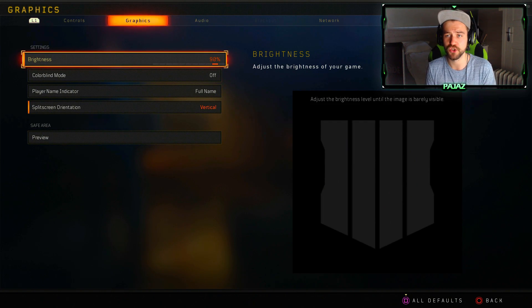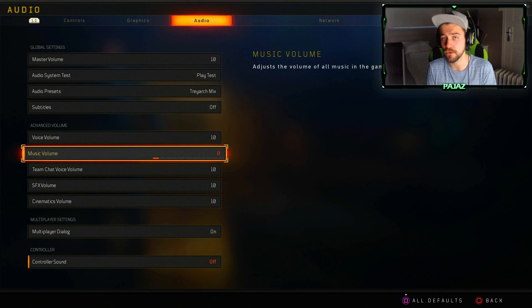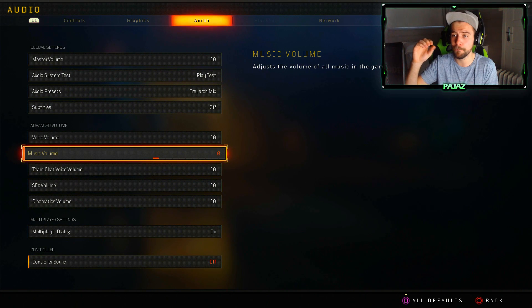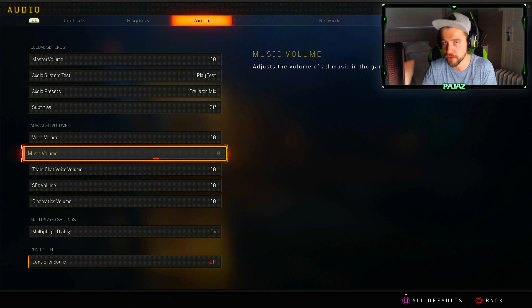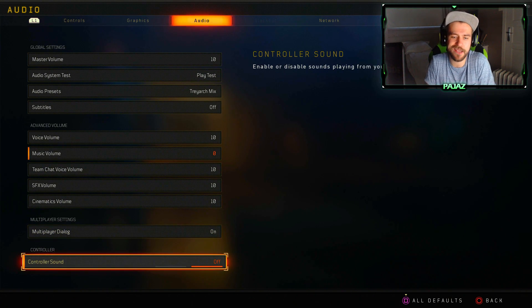Graphics — not really much you need to do there. Audio — what I really like to do is turn off the music. If you use a headset and want to hear footsteps, the music can sometimes drown them out because it's often louder than actual footsteps. Throughout a multiplayer match — team deathmatch or whatever you play — there will be music and different sounds going on. If you turn that completely off, you will only hear what's actually happening in the game. Also turn off controller sound if you find it annoying — entirely up to you.